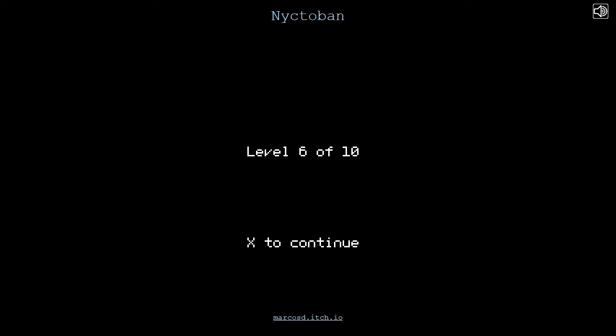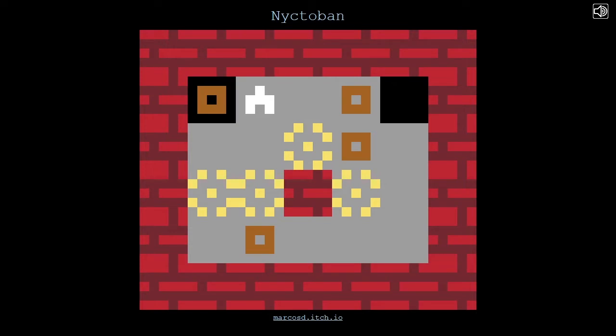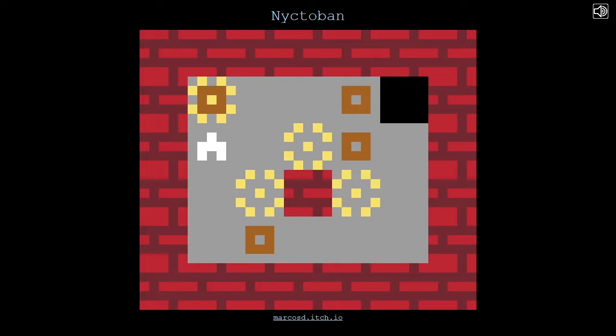Okie dokie, level six of ten of Nycterben. Very small level, but four lights to push around. There's a non-starter — you're stuck against the left edge. So you are going there, but probably not yet.